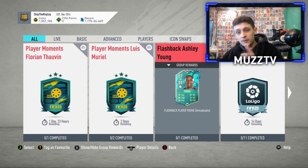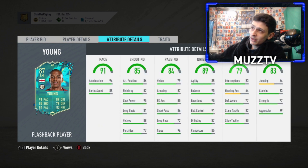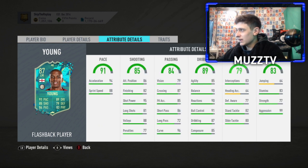Hopefully you guys enjoy — drop a like, I'd appreciate that. Let's have a look at his card. In terms of fun, I think this card's going to be pretty fun. He's not going to be meta because he's got three-star weak foot. Four-star skills, which is decent. 5'9", high-medium work rates, right-footed on the left-hand side. Very nice pace though. Finishing he's definitely going to need boosted. Dribbling stats are very nice — agility is a little bit low but his dribbling overall is pretty nice. Good reactions and stuff as well.